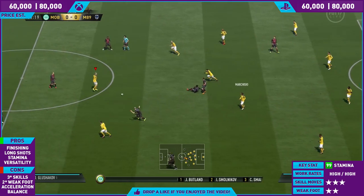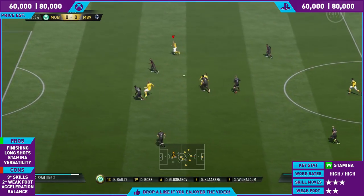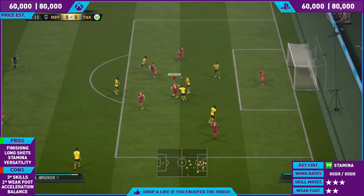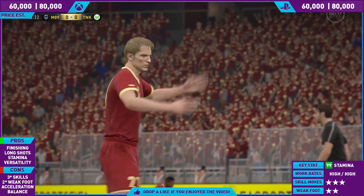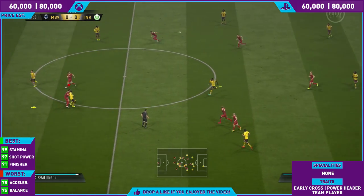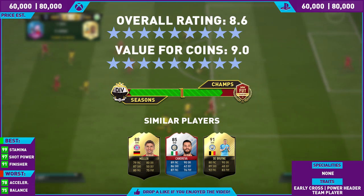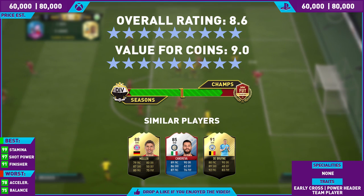But this card for me was very bloody good — very good. He surprised me. I got this Dirk Kuyt and I thought he's going to be average, I won't like the card. Dirk Kuyt pleasantly surprised me massively. In terms of an overall rating, he's going to get an 8.6 — the same as Totti. For a winger in this game, 8.6 is very, very good. Value for coins: 9.0. You can't go wrong for 60 to 80k. At 70k right now, you can't go wrong in the slightest.